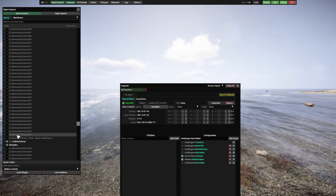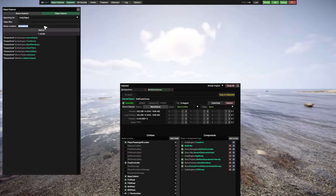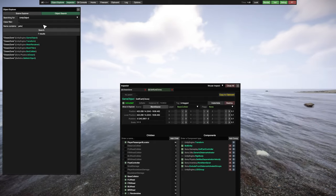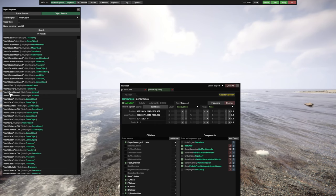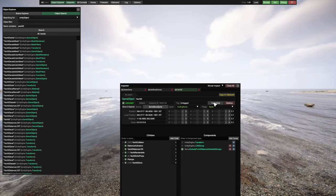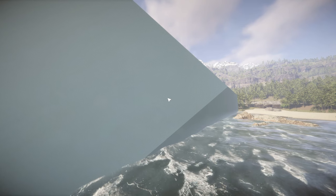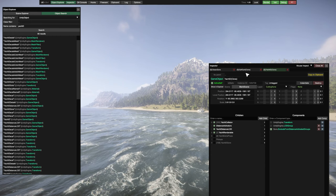I opened up my golf cart game object, and then I looked for the yacht. Once that's opened, I went ahead and made a copy of it. This is a huge, huge game object. I have no idea why that little yacht has to take up so much room.